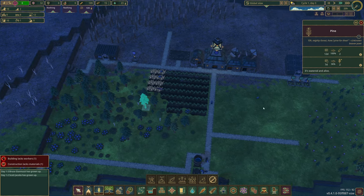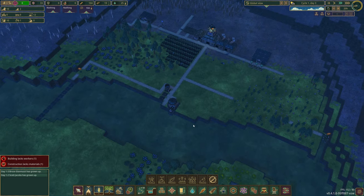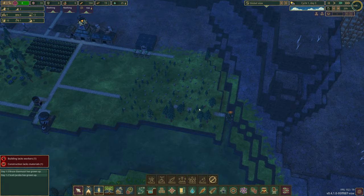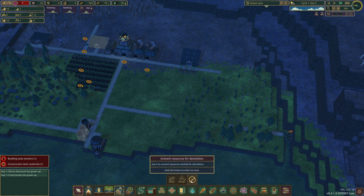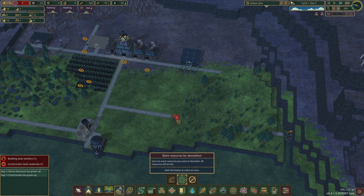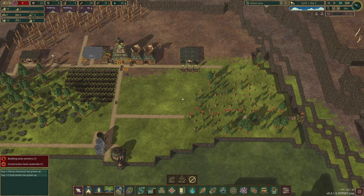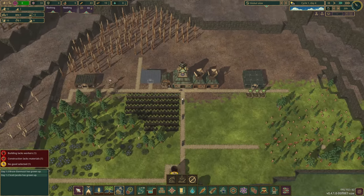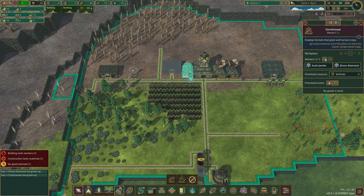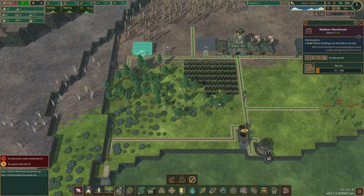We're on 33 science points so we can't quite research the forester yet. The game is so peaceful and beautiful - I know there's some drama that might happen at some point but I love it. We need to demolish these areas and mark these guys all the way through so we can get our path across. Everyone's up and grabbing wood and water. I think we can go down to one inventor now.